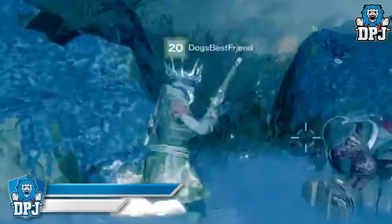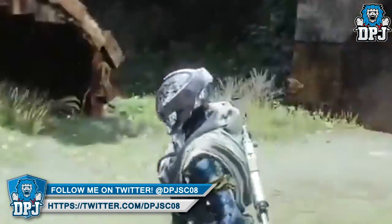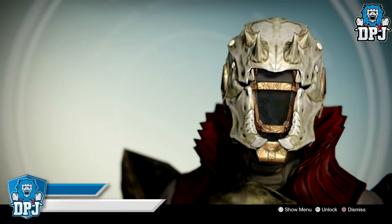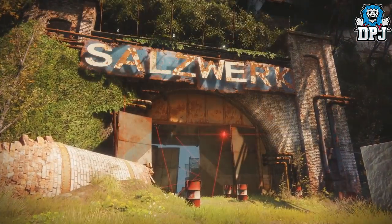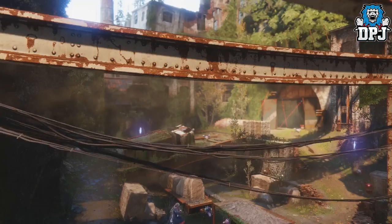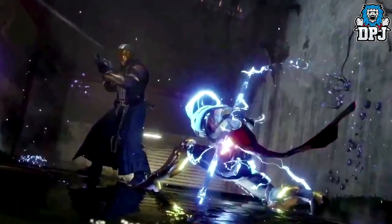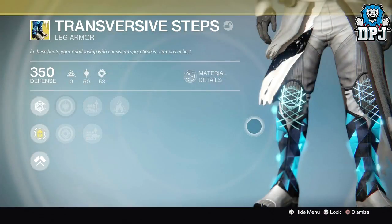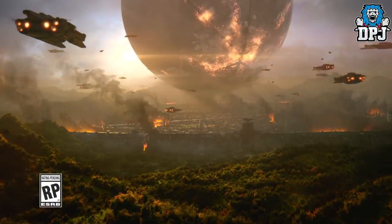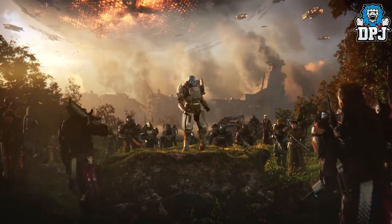Warlock armor: helmets — we have the Crown of Tempests, we have the Eye of Another World which we've seen already, we have the Nezarec's Sin, and also the Skull of Dire Ahamkara making a return from Destiny 1. Gauntlets: we have the Karnstein Armlets, the Sunbracers, and the Winter's Guile. Chest armor: we have the Starfire Protocol and the Wings of Sacred Dawn. Leg armor: we have the Lunafaction Boots and the Transversive Steps, making a return from Destiny 1.